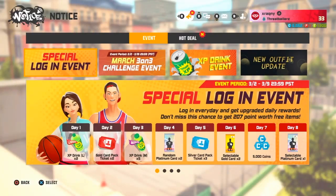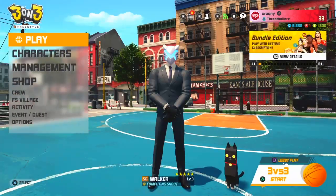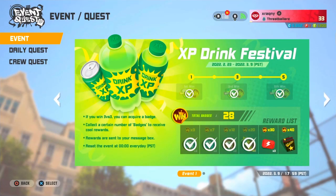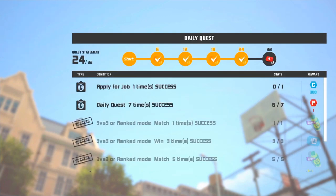Events is the second way you can get intensive manuals. Right now there's an event going on where you can get an intensive manual for getting five wins a day. It says it ends on the 9th but I'm pretty sure it's the 15th. Events are definitely a good way to get intensive manuals — there are quite a lot of events going on, so they give you a lot of chances.